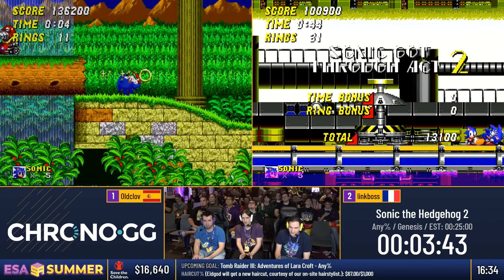Old Club doing probably one of the favorite stages from a lot of runners — a nice little skip through the Mystic Cave. Link Boss not having much luck; Tails is being mean. Stop it Tails! This game is the reason I hate Tails.